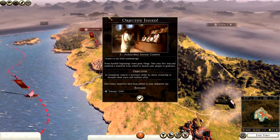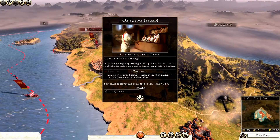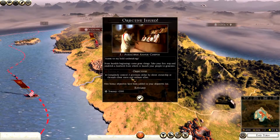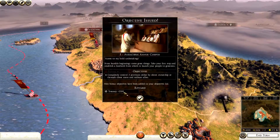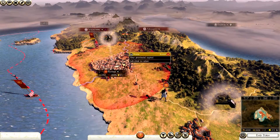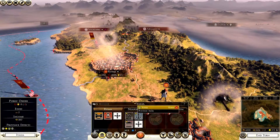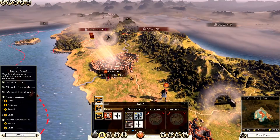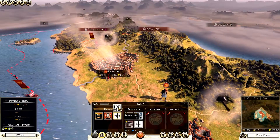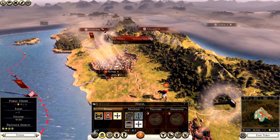Straight away on screen: objective issued - 'From humble beginnings come great things.' This tells me to completely control two provinces either by direct ownership or through client states and military allies. Completing this gives me 2,500 denarii - always worth going for. Clicking on Rome shows this is one province, Italia. We own Rome and Neapolis. A yellow arrow above a building means it can be upgraded; undeveloped land means we can develop it and gain a new build slot.